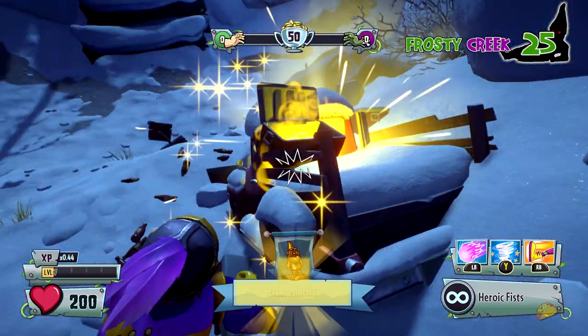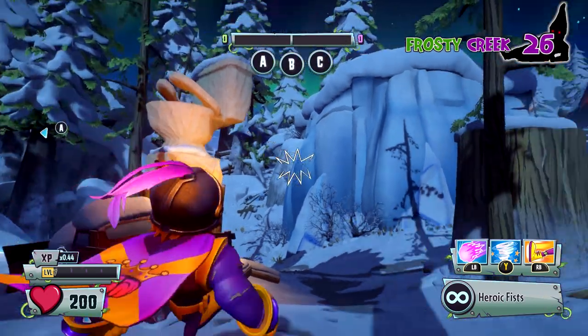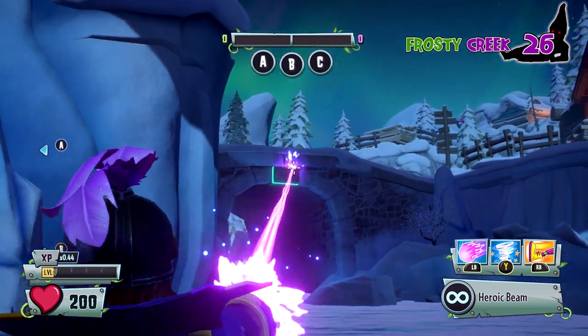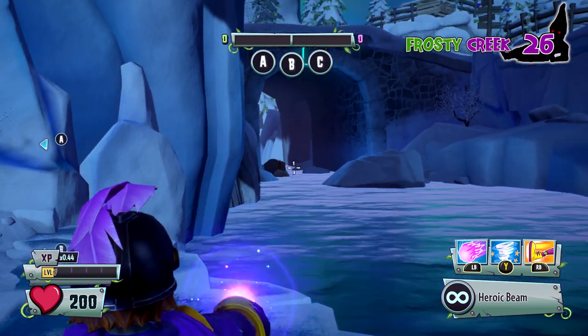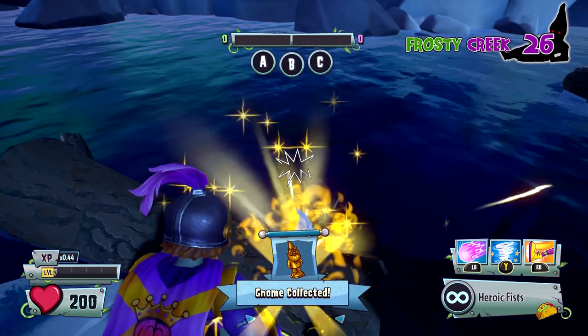This is the Frosty Creek map. You can see the toilet right over there — follow it to the truck. Then at the same toilet, head right and you can see on the bottom of the bridge a little button. Shoot it and then just like Moses, the log comes up and there you go — you got another gnome. That might be a lumberjack gnome.